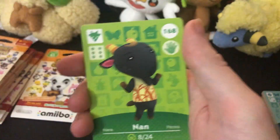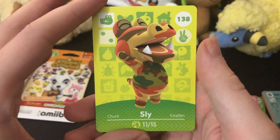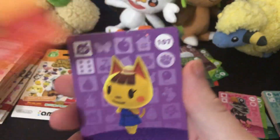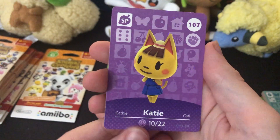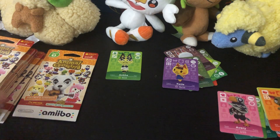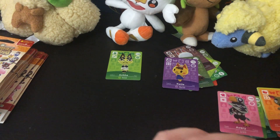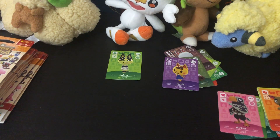We got Pango the anteater, Nan the goat, Gabby the bunny, Sly the crocodile — never seen him before — Harry the hippo, and Katie, who would get lost in your town and you'd have to find her mom. What a cute little mishap we all got into at one point or another. I want to make sure I'm not cutting any of these cards in case they are worth anything — which I doubt.